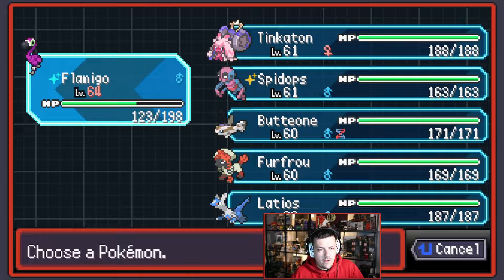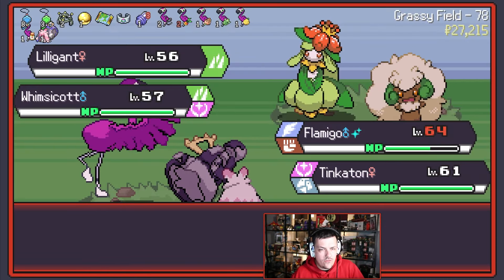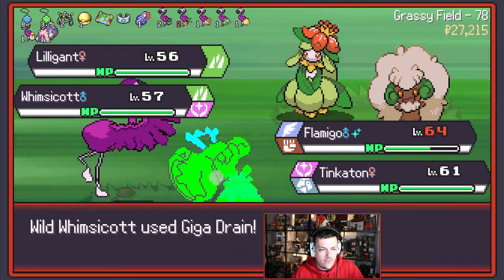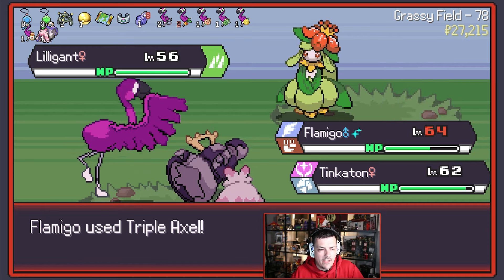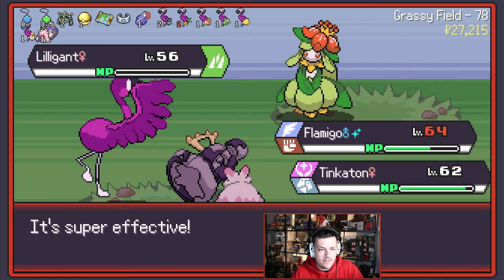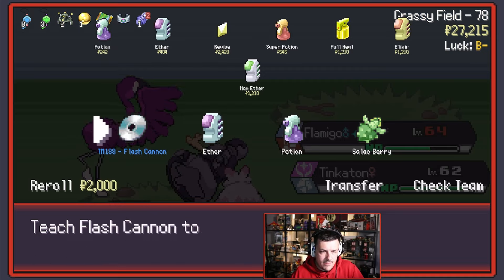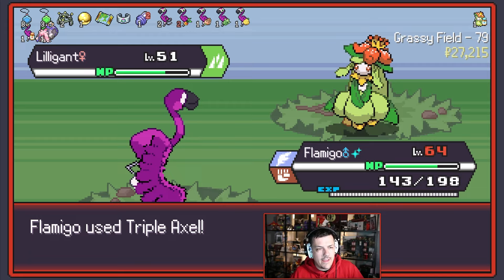Picked up a Black Belt — our Fighting-type moves are just getting better and better. And let's put everything over here, and we'll pick up the Reddit Gold because it's good. We can Triple Axle here and Gigaton Hammer over here — I think we'll be okay. Whimsicott is down and I believe Lilligant will go down as well. 78 — let's go. Flash Cannon — we don't need it, so you can learn it. Potion on Flamigo. Another Lilligant fight, so we're Triple Axe-ing the game.